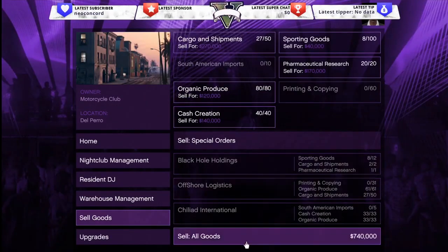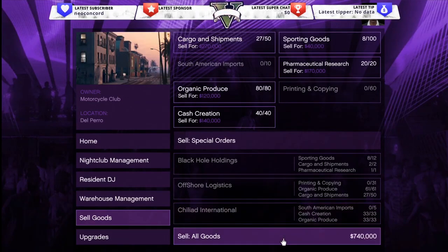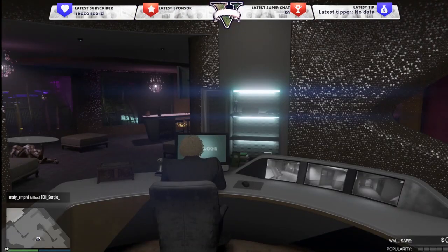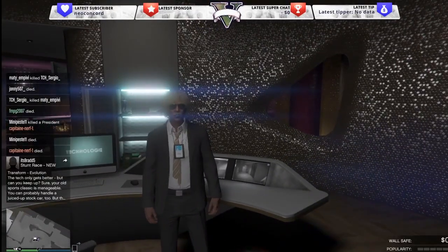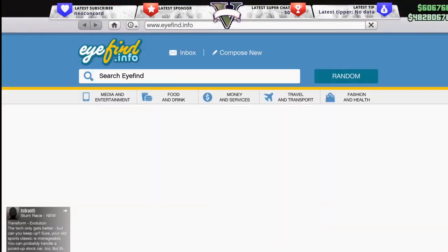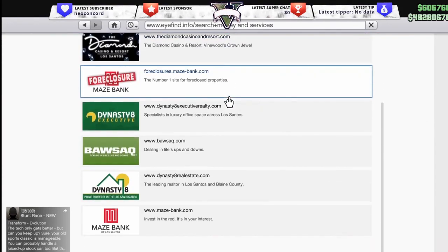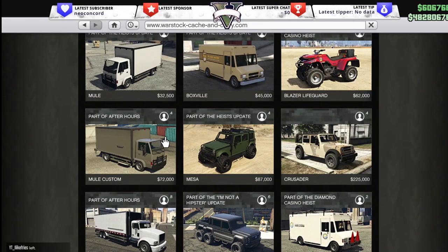The only thing you have to do is sell the goods. You don't have to resupply or buy supplies — nothing. If you sell above 500,000 worth of product, you'll need a Mule Custom truck. So make sure you have at least four motorcycle club businesses, one bunker, and one CEO business before starting this up. When you're ready, go into Warstock Cache and Carry and buy the Mule Custom — you need it to deliver the cargo. You can also take it to Los Santos Customs to upgrade it and make it a little bit faster.